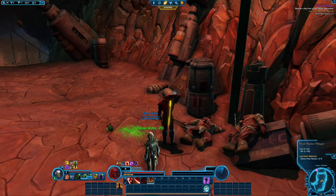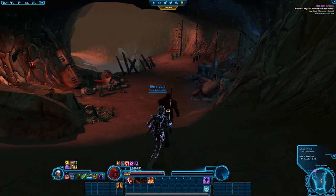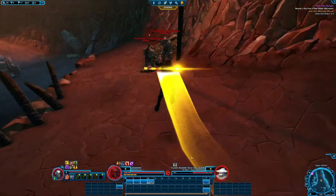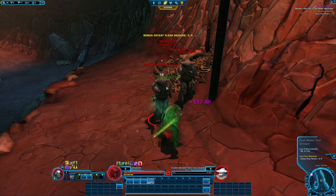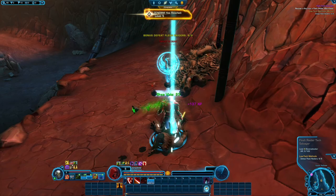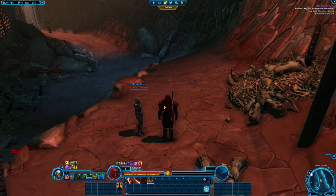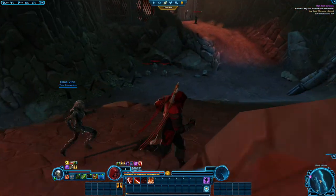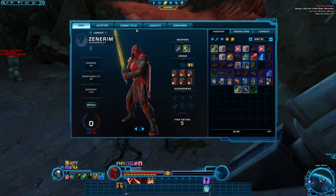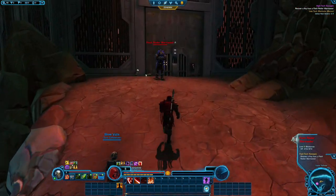If you don't remember, or if you didn't watch episode 1, I created this Jedi Knight with the Juggernaut combat playstyle — that's something I've been wanting to try out for a while. I'm not a subscriber currently at the time of recording, so I'm just using the one playstyle. In the future I'll probably add a light combat style — I'm thinking either the Sage or whatever the other light-side version is.